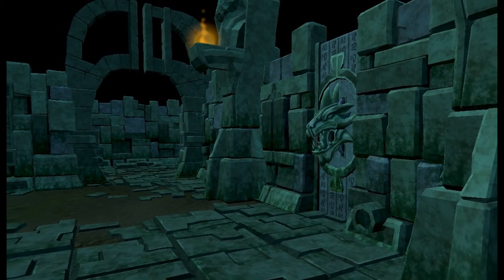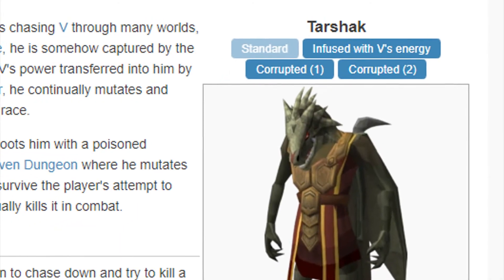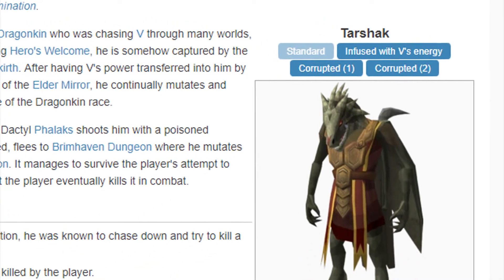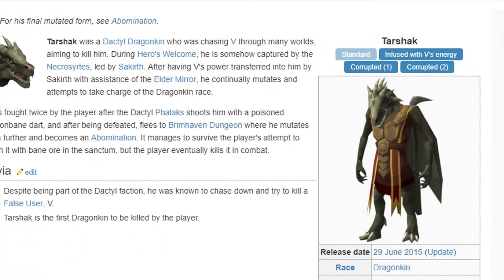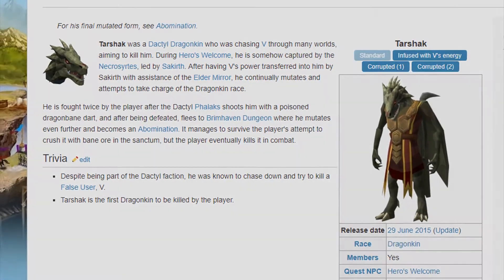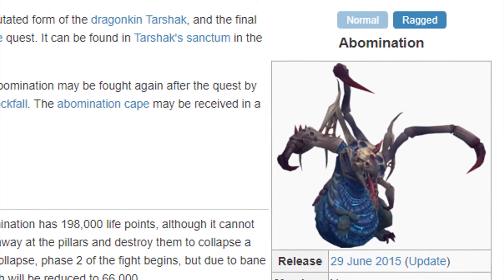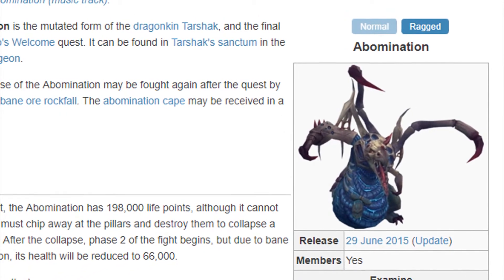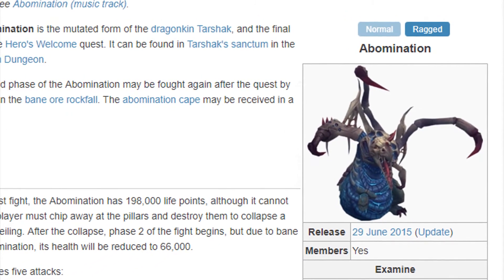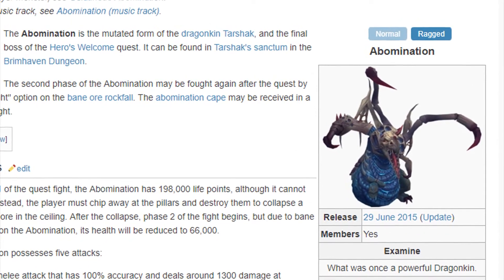What I do know is this new Diddykin pet is based on the dragonkin Tarshok, who was in Hero's Welcome. He's the one that got corrupted, and by the end of the quest he becomes fully mutated and becomes the Abomination boss. Nobody really kills this boss, to be quite honest — it does have the Abomination cape which sells for a lot, but it's kind of tedious to kill and just so out of the way that nobody really does it. But yeah, this is like a bobblehead version of that dragonkin.